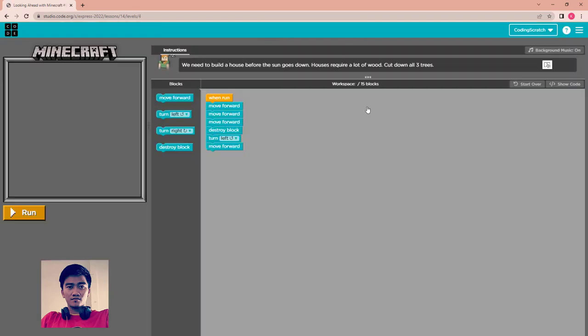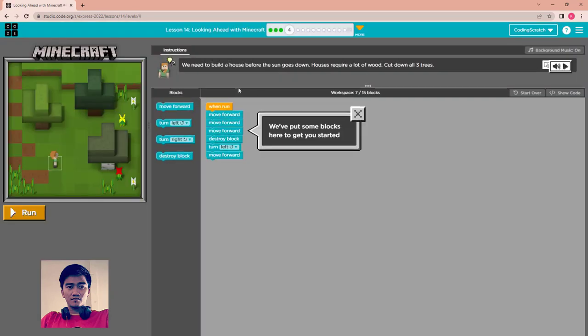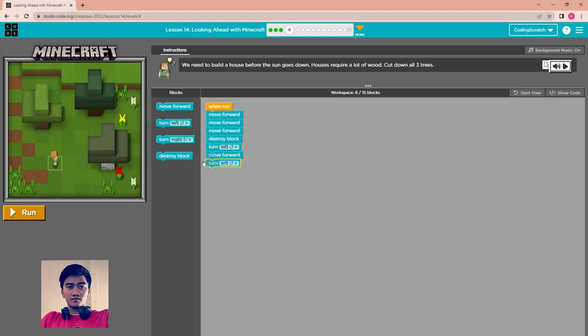Continue. You need to build a house before the sun goes down — it requires a lot of wood. Cut down all three trees. The existing code already destroys the first tree, so you need to destroy the other two. First, turn left.